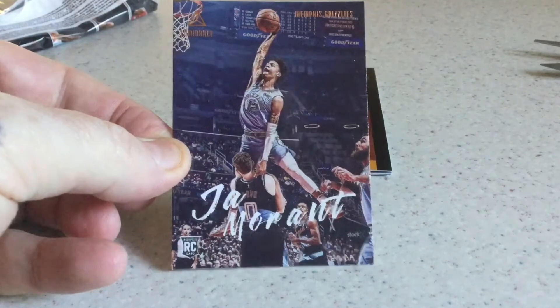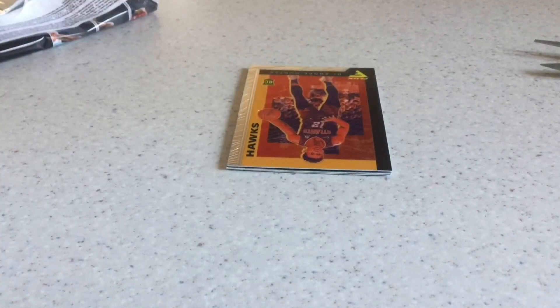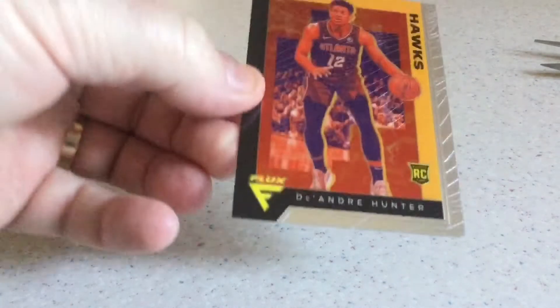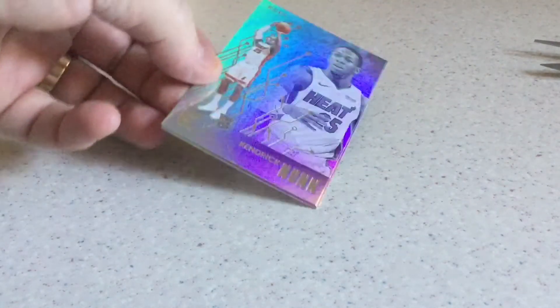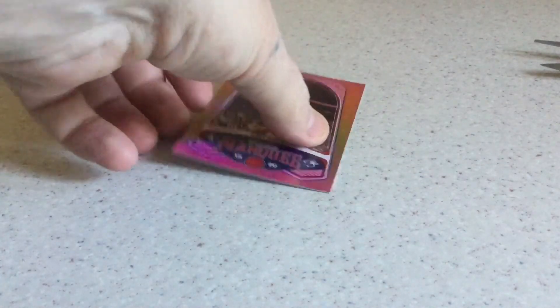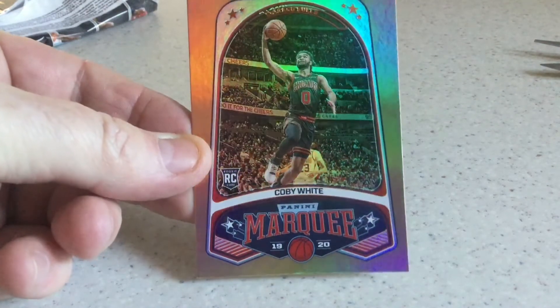Excellent pack! Nice Zion rookie, nice Ja Morant Luminance. And we've got one of the Flux cards here — this is the first one I've hit from Flux, these are nice. Deandre Hunter rookie from Flux, and a Kendrick Nunn Essentials. Last but not least, another nice hit — Coby White bronze marquee, and that'll go to the PC being a Bulls man.